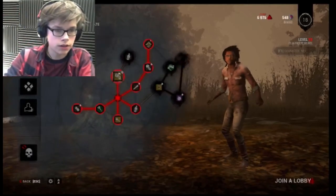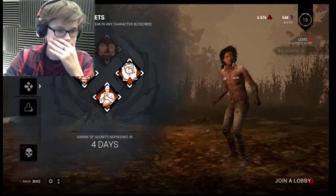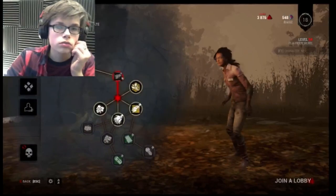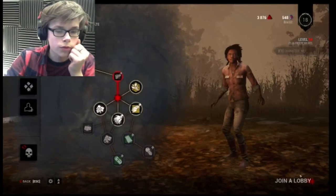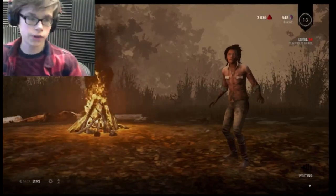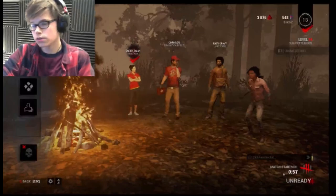I'm actually in the next tier for the blood web now — level 24. I'm pretty sure the next perk slot is 25. Plunder's Instinct level two — 24 meter range, that's amazing. We're gonna hop into another game, and hopefully the killer doesn't leave. That was Freddy — we got a little teaser. Not the hardest killer but definitely not the easiest — right in the middle.